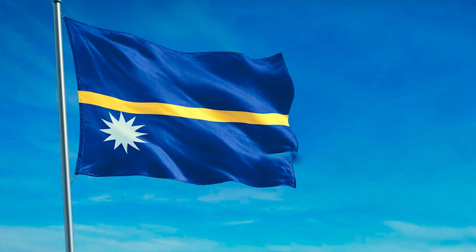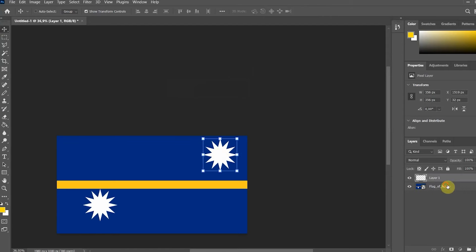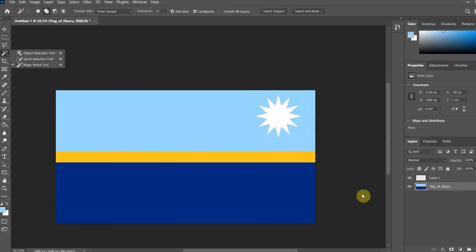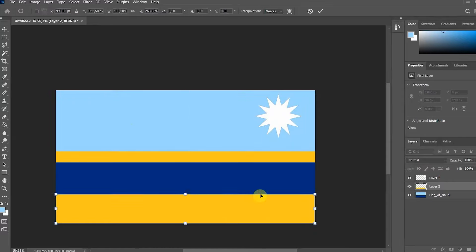The flag of Nauru seems a little strange to me. Why is the star below? I think it's better to bring it up. In general, this yellow stripe looks like a beach. Let it be so. Let's drop it down. Now let's add the sky, and we have not a bad beach.